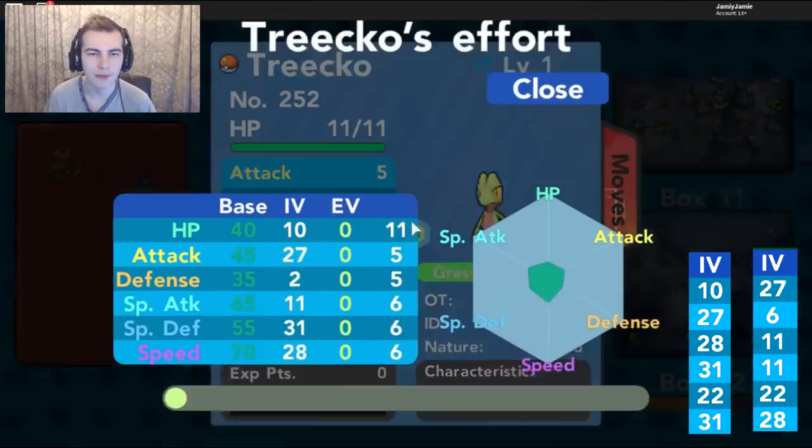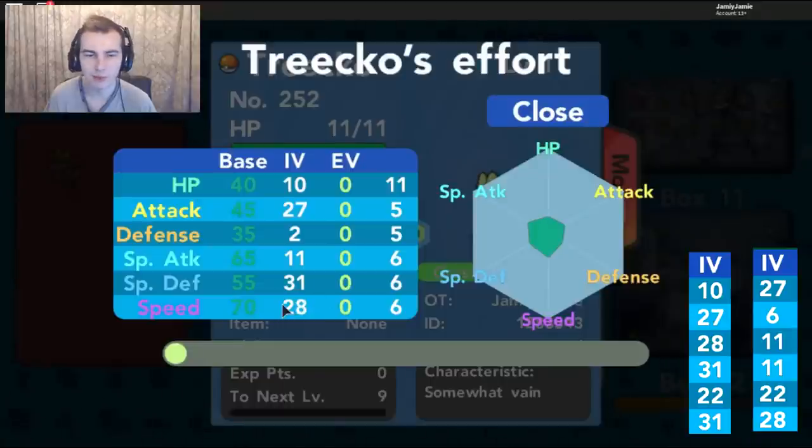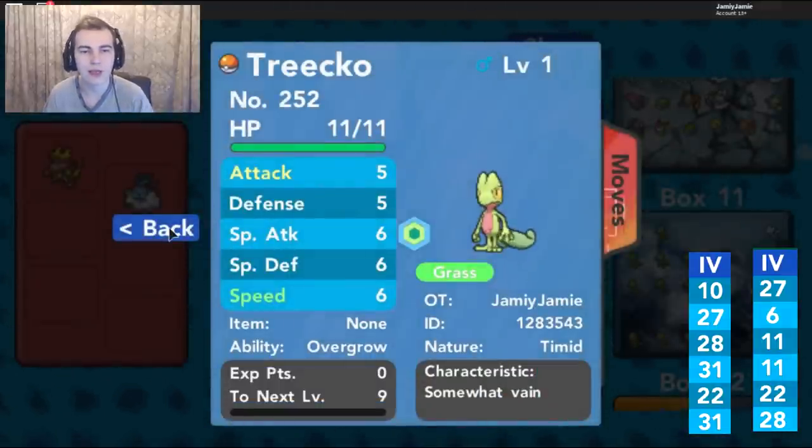For the fourth example with no items, we got 28 Speed from the female, 11 Special Attack from the female, 20 Attack from the male, and 10 HP from the male — so three passed down. There was also a 31 Special Defense that appeared to be random luck, not a guaranteed pass. So it passed down three, and we got lucky on the fourth one. That is it for no items — now we'll look at the Destiny Knot and see the difference.